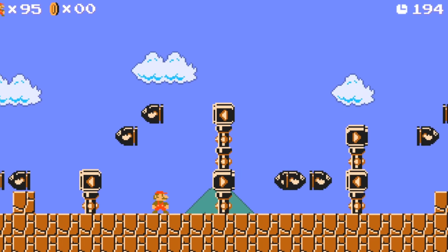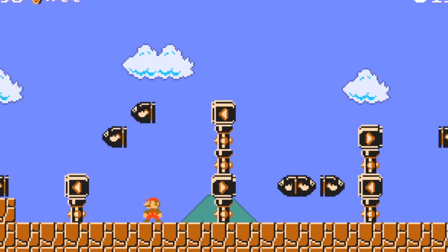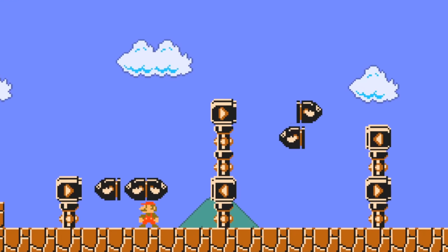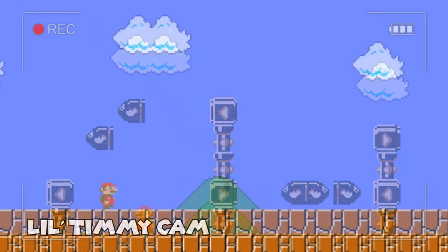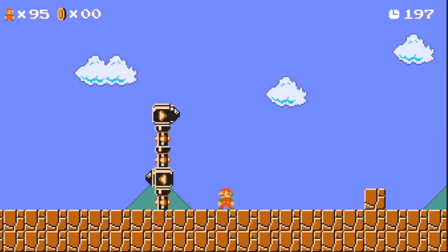The builder of the stage can customize these launchers too. They can choose the height with a minimum length of 2 and a max length of 12, just like normal ones. They can also choose the initial direction of each launcher. I was pretty happy with how it turned out.